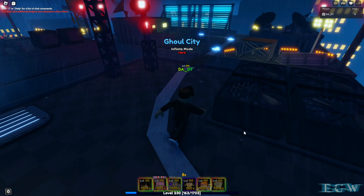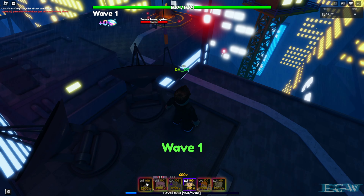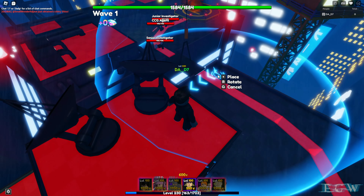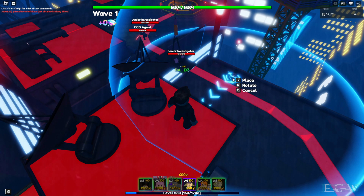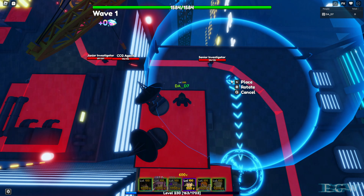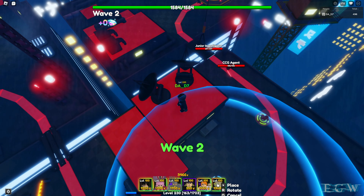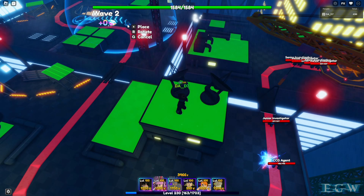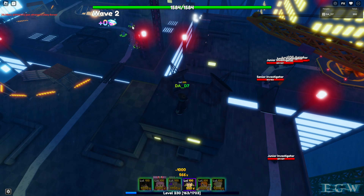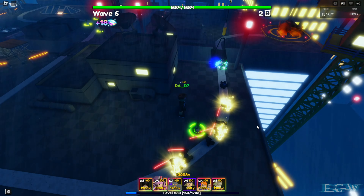Here we are in Ghoul City. Let's get set up — he's only 1,200 to deploy, which is really really cheap, and his starting range is fairly large. We're placing one down, getting him going. We're also going to put a few Navis back here and then set up our Jeffs for money units. Alright, we're all done setting up our money units — let's take a look at him.